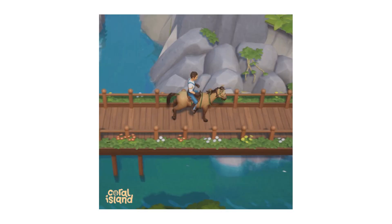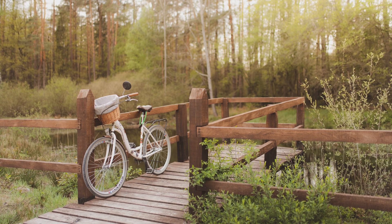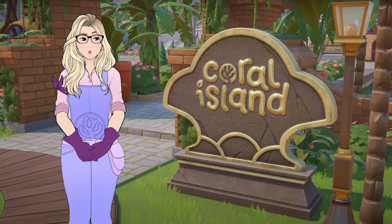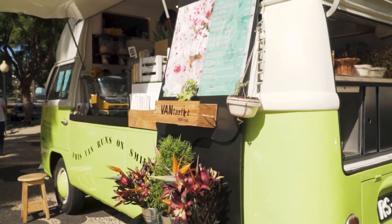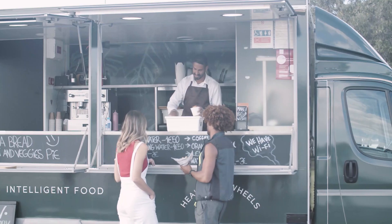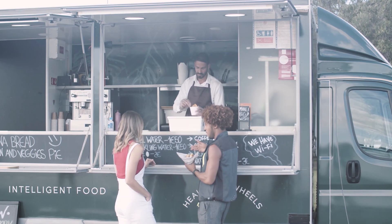Beyond horses, I think it's fairly safe to assume we will be offered additional options for mounts. Based on artwork of Theo, I think we might be able to expect scooters in the game as well. I would also love to see a pedal bicycle — perhaps complete with a basket that our future pet can ride in — but what mounts would you like to see in Coral Island? Although I'd prefer not to see many cars or vehicles, we do know Ben has a van he lives in and sells from, while Emma has a taco truck. I could envision cute food trucks coming and going depending on the season or occasion, and honestly, I would love that.